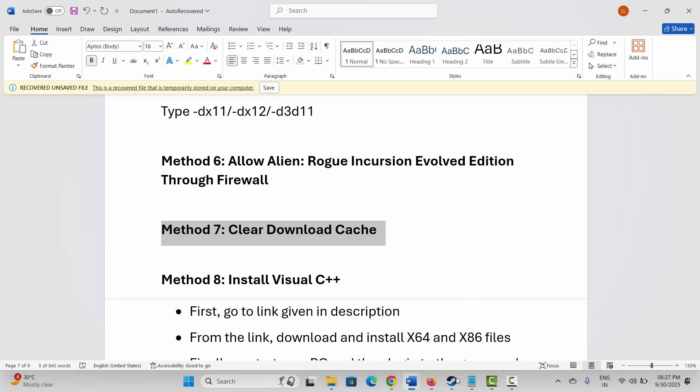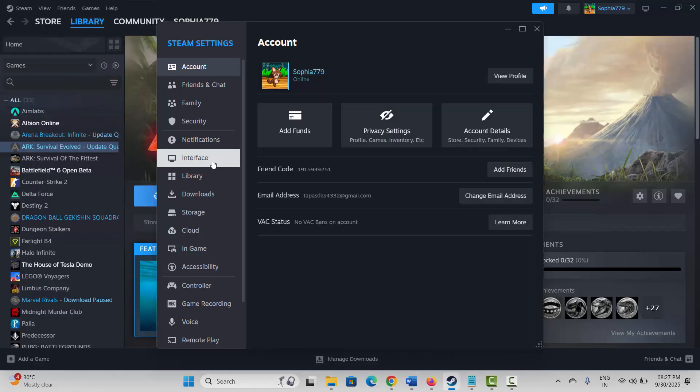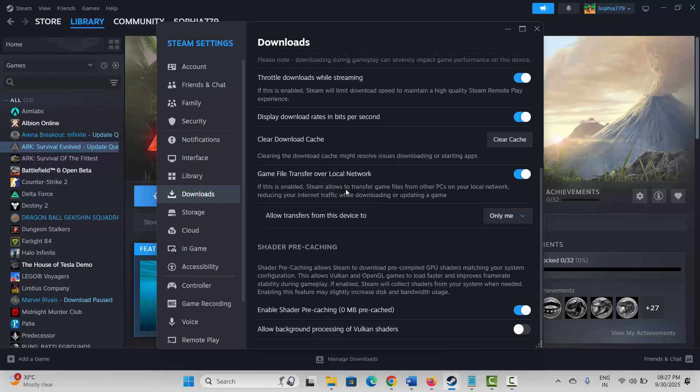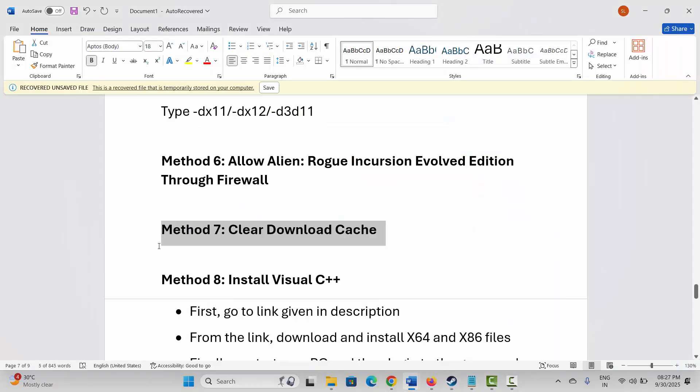The next solution is to clear the download cache. Go to Steam, click on the Steam option and then Settings. Click on Downloads, scroll down, and you will see Clear Download Cache — simply click on Clear Cache. After clearing, try to launch the game and see if it helps.